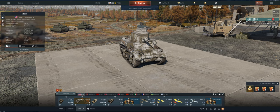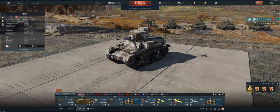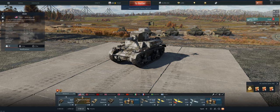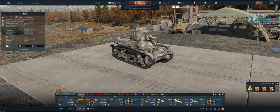Hey guys, welcome back to the channel. Boygy here getting ready to take out the Reserve American M2A4 in Ground Realistic. It is a great little tank for a starter tank. It's a reserve, so don't expect too much. But the 37 mil has good pen with the AP round. It's got 25 millimeters of armor on both the front and the side, so you can angle a little bit to be more survivable. And it's fast — you can get to cap points, you can ambush, you can do all that kind of stuff with it. Let's take it out and see what we can do.